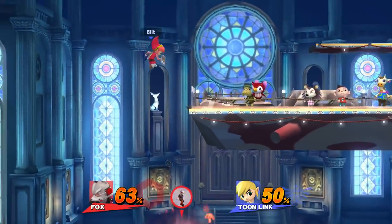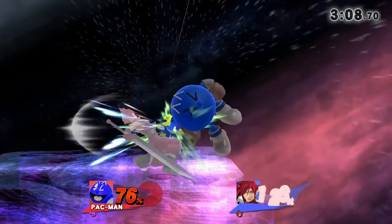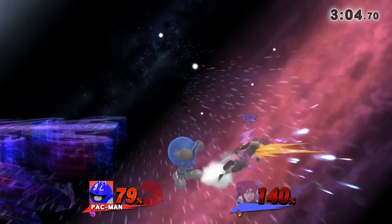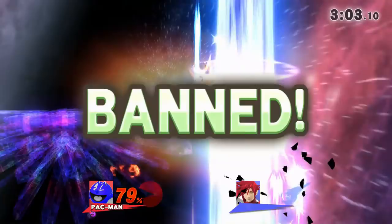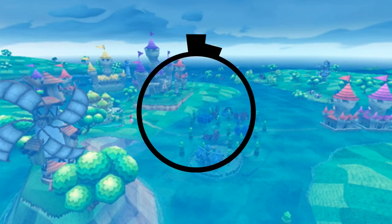As always, keep in mind what options your opponent has and try to cover as many of those options as you can. Overall, edgeguarding and ledge trapping are very important to learn in order to become a better Pac-Man player. They can potentially net you some early kills or let you rack up a ton of damage while your opponent is offstage. Thanks for watching. If you enjoyed the video, be sure to leave a like and consider subscribing if you want to see more competitive Smash 4 content. Also let me know what topics you want me to cover in the future in the comments.